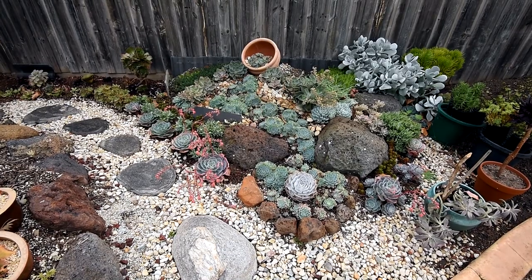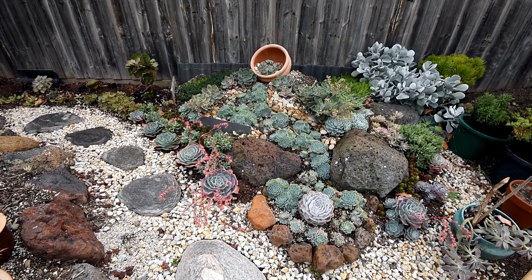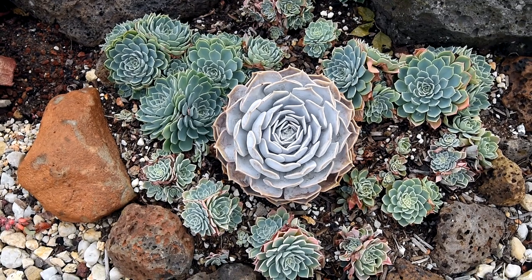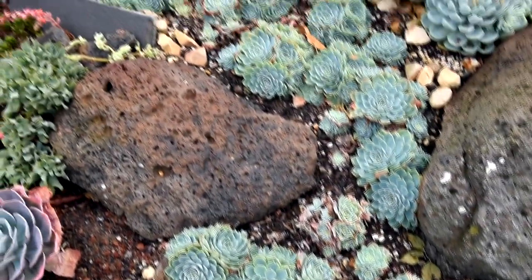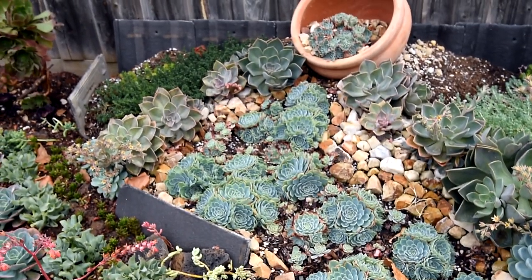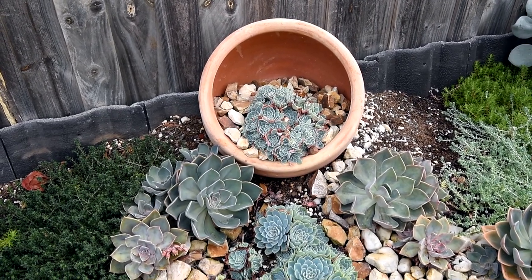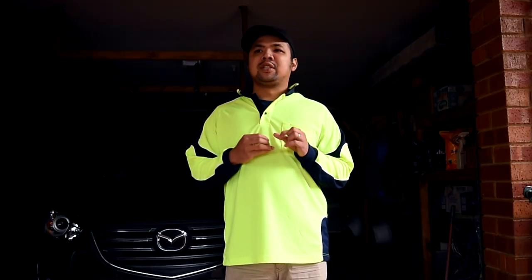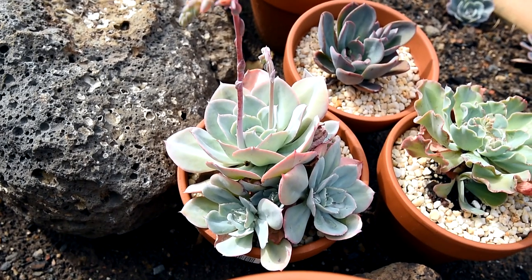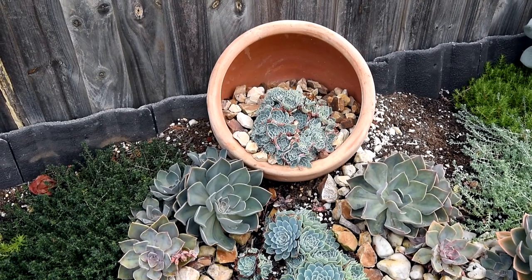Moving further right to this mound, if there's one word to describe this arrangement it would be crowded. The echeveria secunda glauca are filling up the gaps nicely around the lila china, and there are fewer gaps along the stream compared to before. At the very top of the bowl I had one large glauca but it started producing lots of pups and the main rosette disappeared. I actually quite like how it looks now, so maybe I just need to fix the gap between the bowl and the ground for a smooth transition.